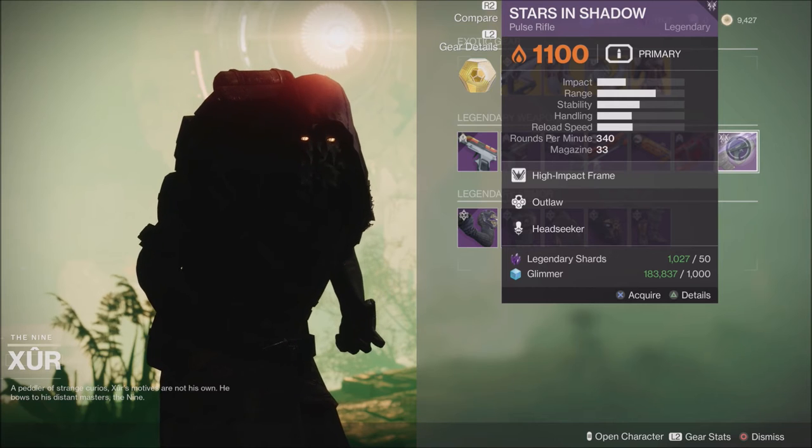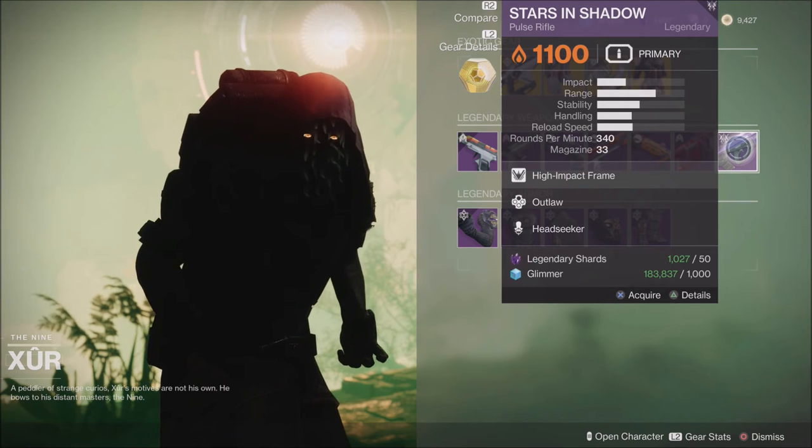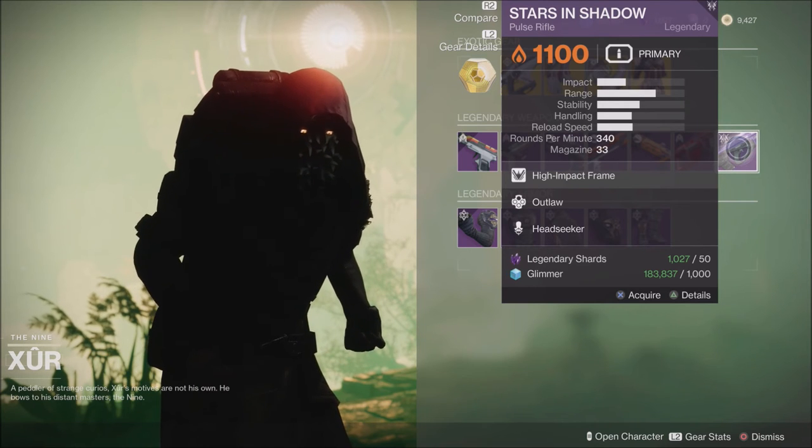And the Stars and Shadows, which we had just not long ago. This week it has Outlaw and Headseeker, which may be better than the last roll. I'll kind of have to look and compare these to the last Stars and Shadows I bought a couple weeks back.